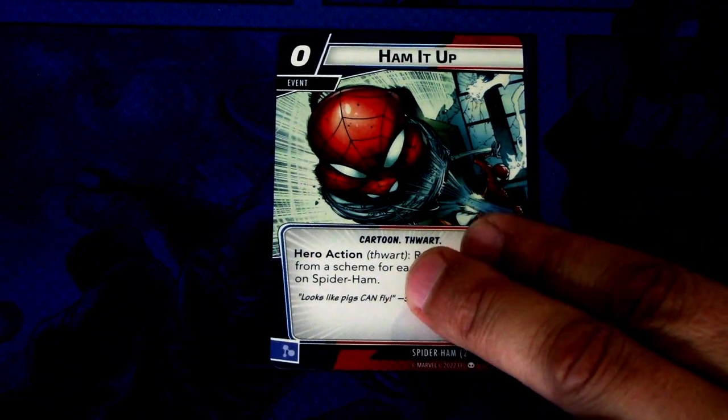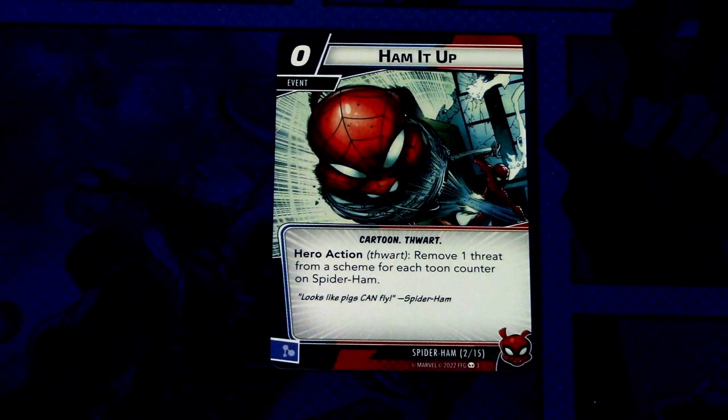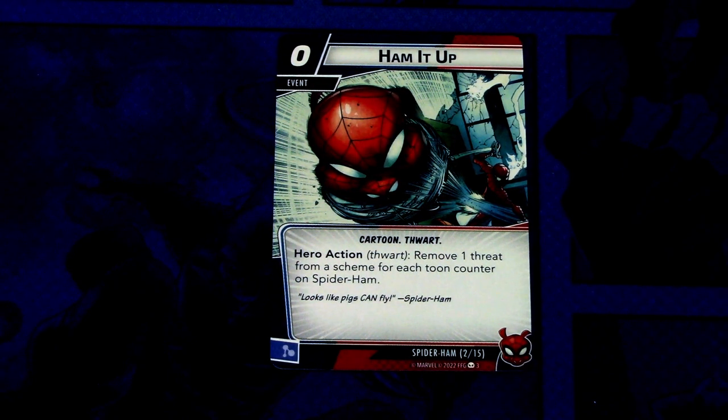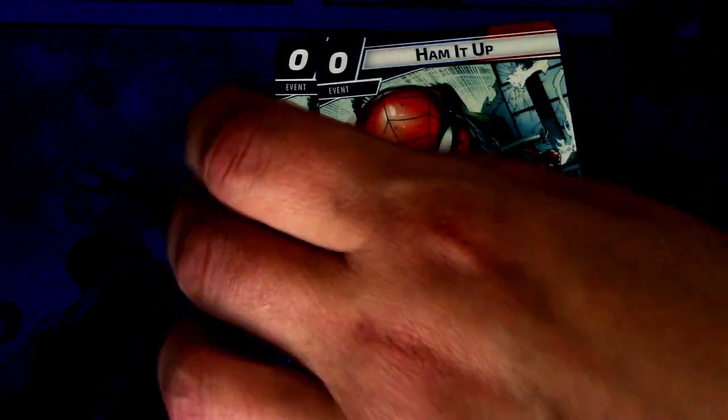Then we have an event: Ham It Up. There are two copies of this in the deck. Ham It Up is a zero cost event, Cartoon Thwart trait, Hero Action Thwart: remove one threat from a scheme per each Toon Counter on Spider-Ham. So this is basically a free threat removal card, but it needs to have the Toon Counters in play. This can be committed as a mentor resource, so we'll see how well this works.